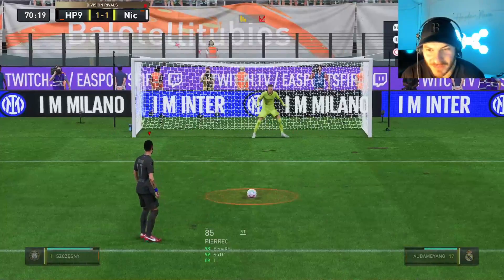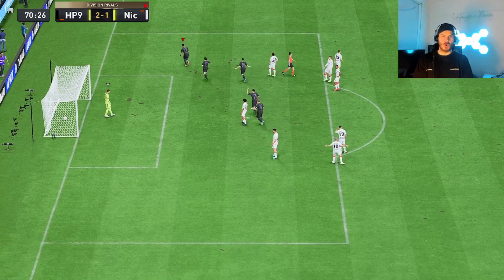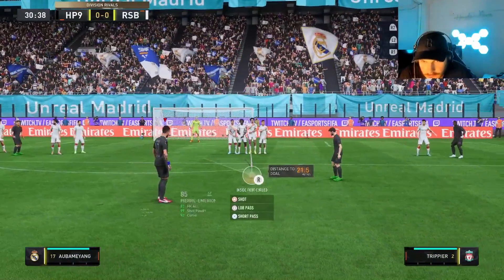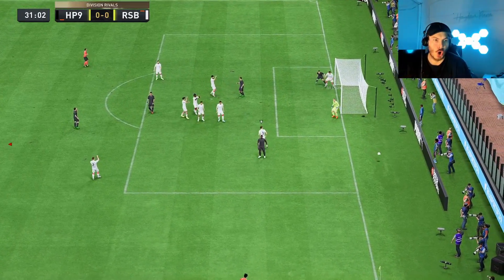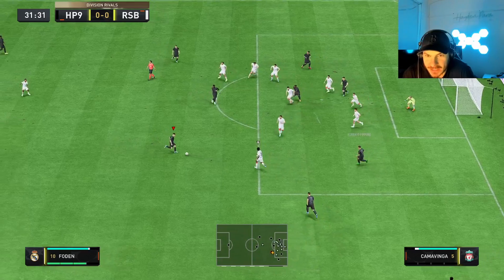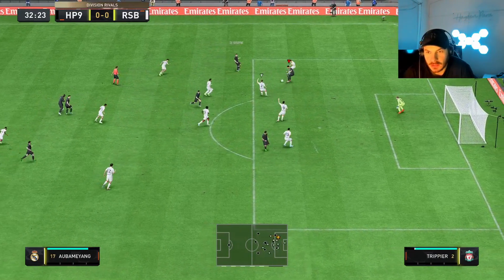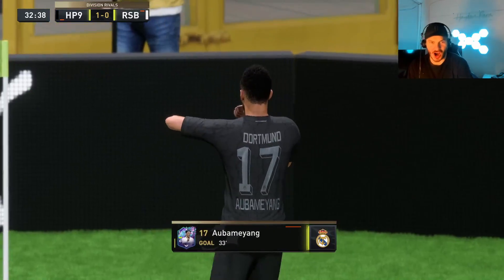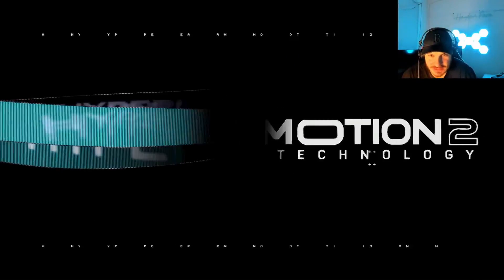We just got another pen with Aubameyang — don't tell me he saves it again. Top corner, you're not saving that one buddy, 2-1, 70th minute, let's go! Aubameyang with the free kick — go back post lad. Oh, unlucky. Come on Aubameyang, let's go baby — nice play there, had two, three tries, gets it on the third. Nice pass by Cruz, just slots him in, beautiful.